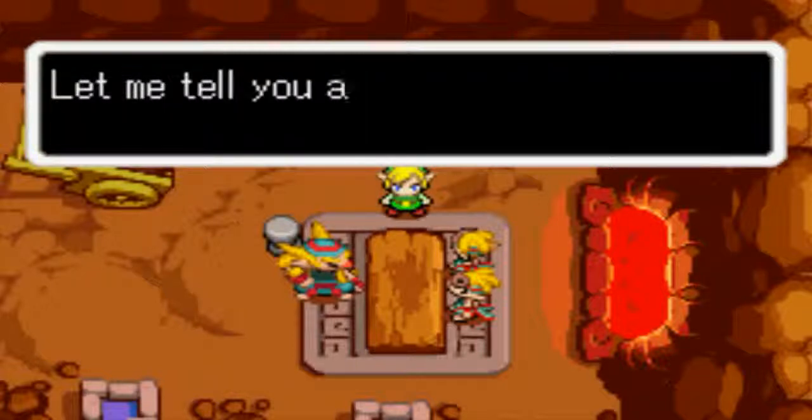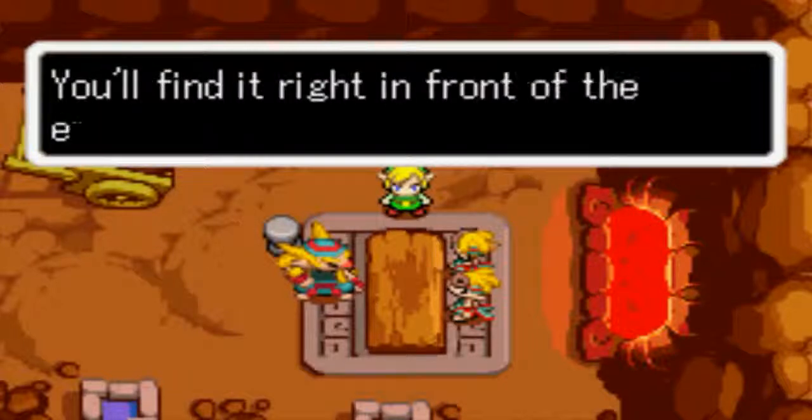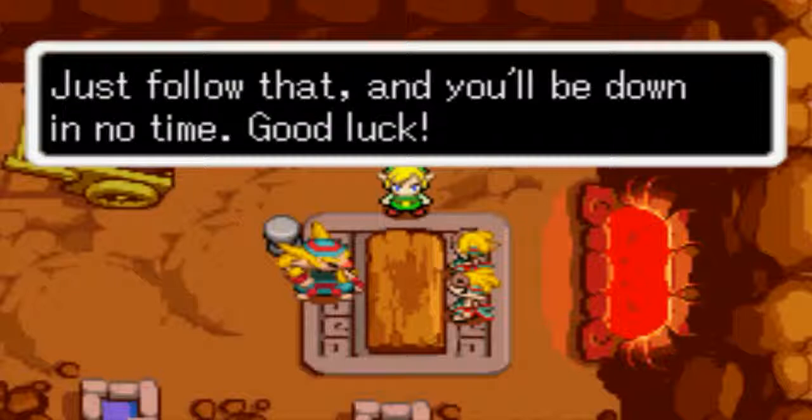I know you can do it! After all, you made short work of that human mine. Let me tell you about a shortcut you can use to get down from the mountain — you'll find it right in front of the entrance to the mine you just explored. Just follow that and you'll be down in no time. Good luck.